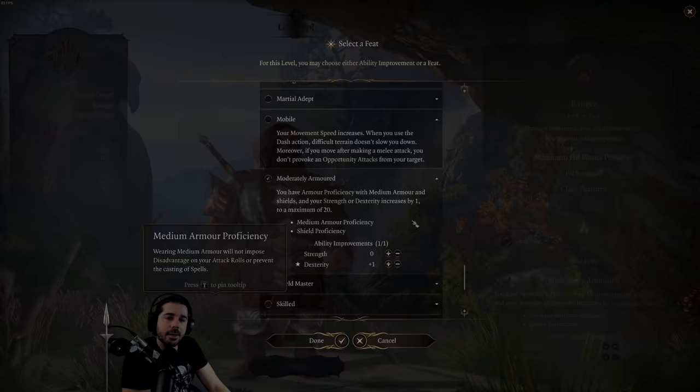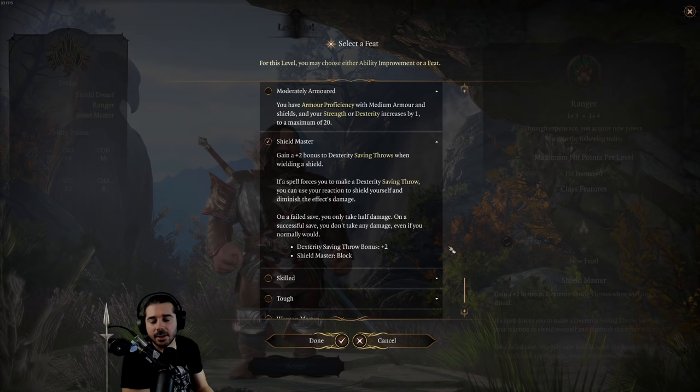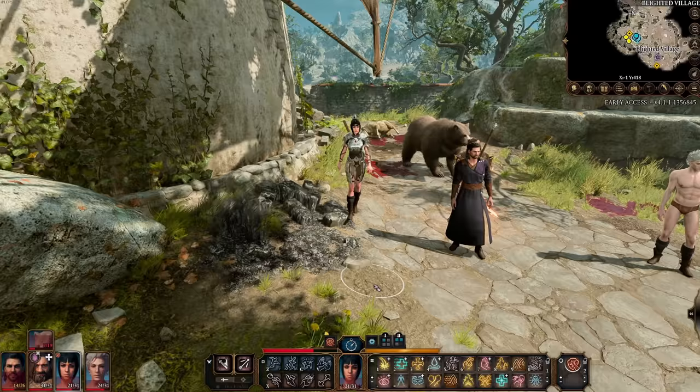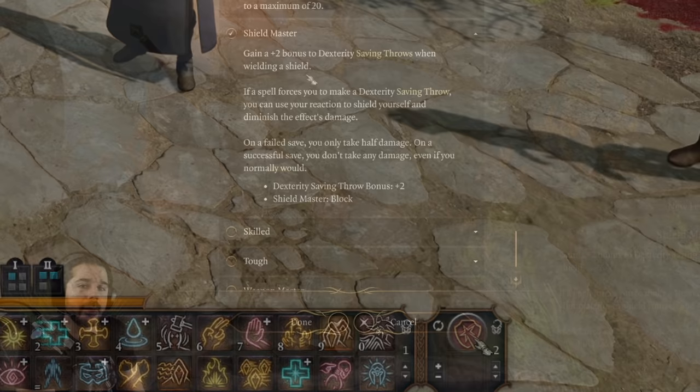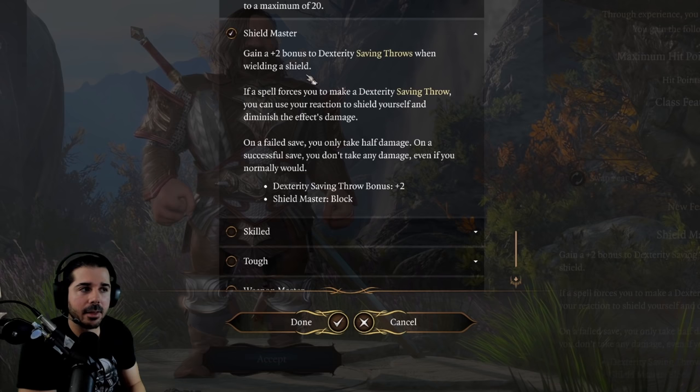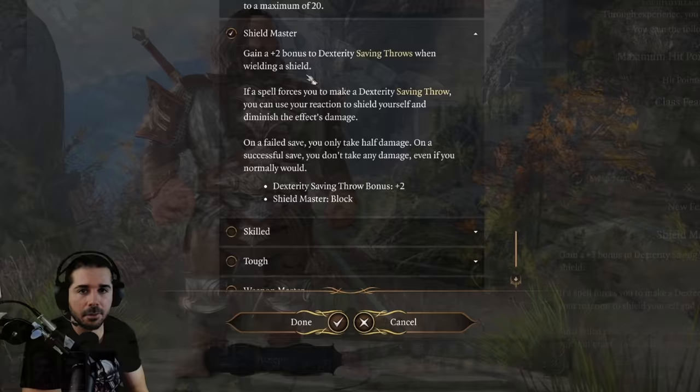Next up is the Shield Master feat — only relevant for characters using a shield. You can toggle it on and off in the bottom right, though there's no reason not to leave it on. The first part gives you a plus-two bonus to dexterity saving throws while wielding a shield. Dexterity saving throws commonly come up with spells in the game — for example, an enemy shooting Burning Hands at you.